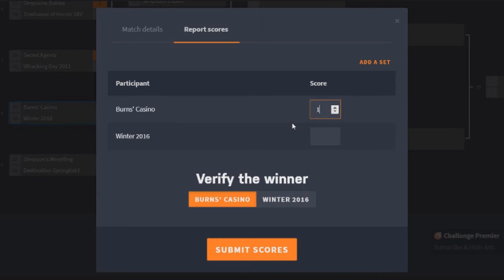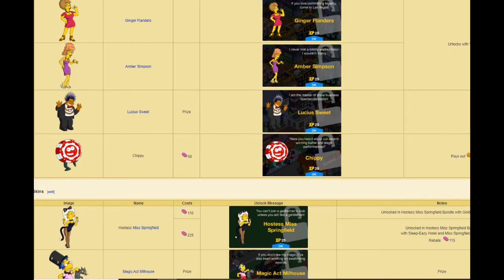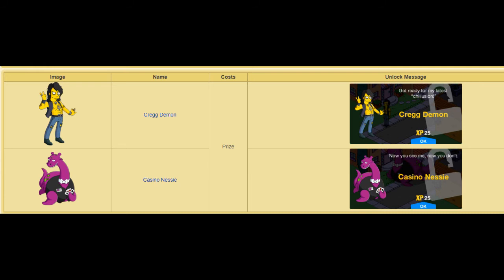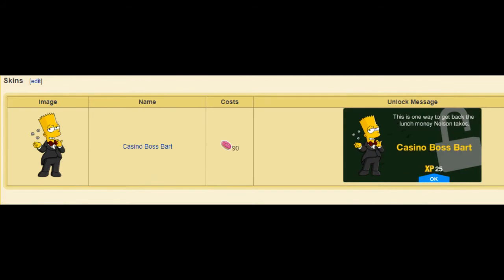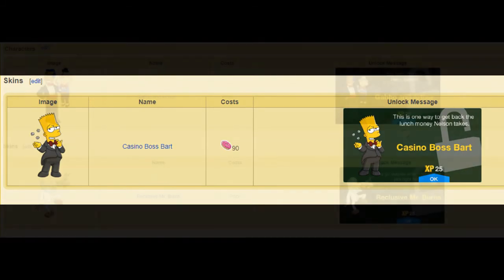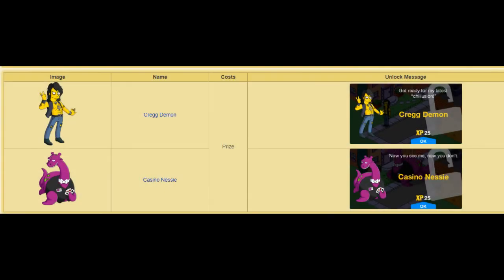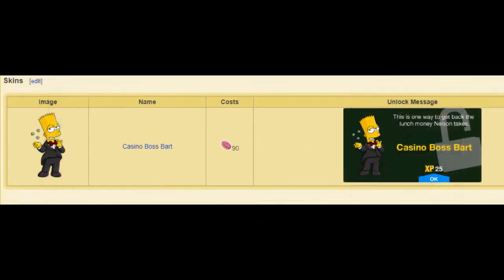Starting with Burns Casino — the wiki splits it up by acts, so I'll do that. In Act 1 we had Ginger Flanders and Amber Simpson, the two Vegas wives; Lucia Sweet and Chippy as an NPC; and two skins — Hostess Miss Springfield and Magic Act Milhouse. In Act 2 we had Craig Demon and Casino Nessie as an NPC, plus Casino Boss Bart for 90 donuts as a costume. In Act 3, we had Gabbo and Arthur added, and Reclusive Mr. Burns as a skin. Overall, very, very good characters — the characters and costumes are pretty damn strong.